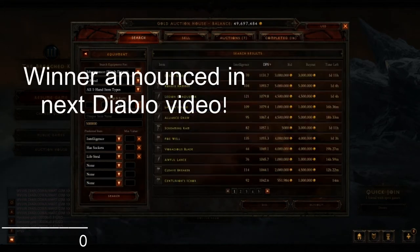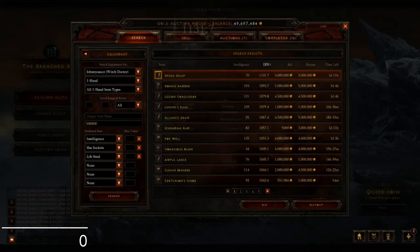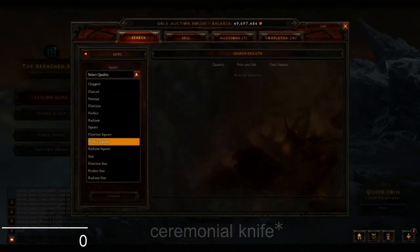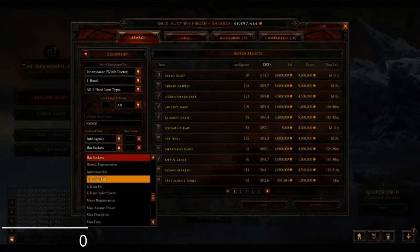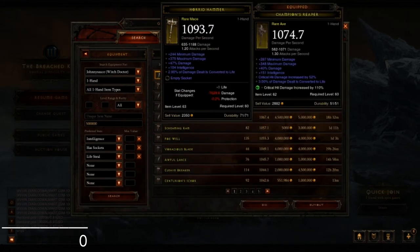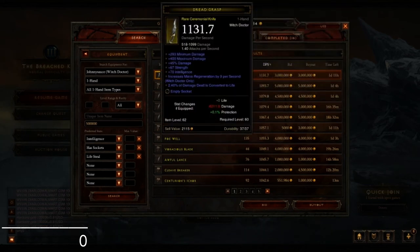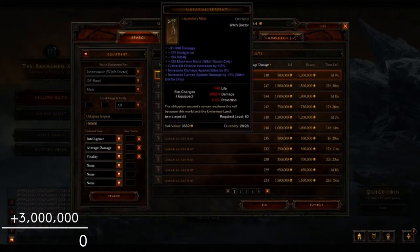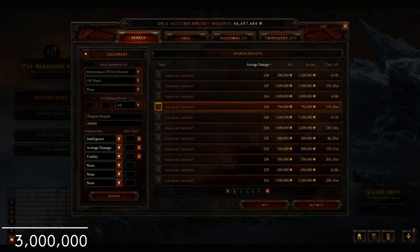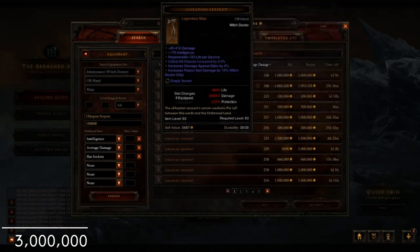Starting off with weapons. I really wanted to use a Scorn but I ended up finding this really nice carving knife. I can get a 60% crit hit damage socket for 200k. The carving knife is 3 million — I don't love that it has 2.4% life steal, but it has some extra mana regen. Since I'm not going 4-piece Zuni on this set, the extra mana regen really helps. It had over 1100 damage so it was easily the best weapon choice.